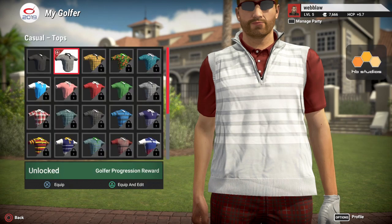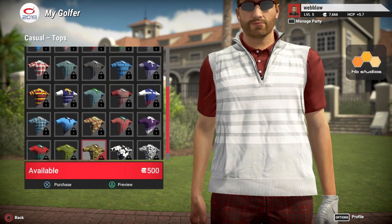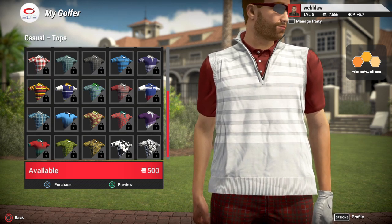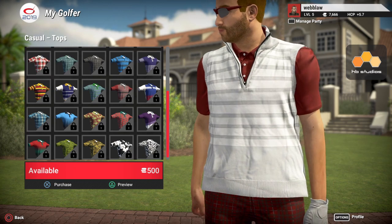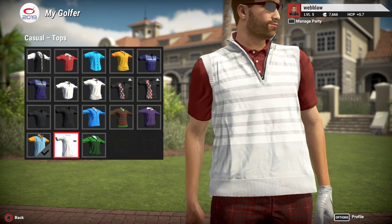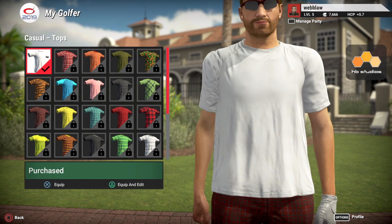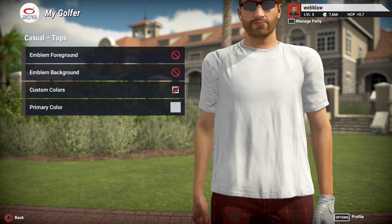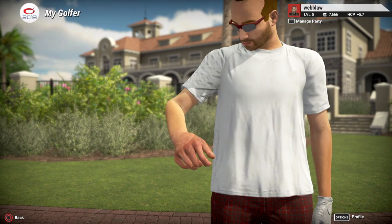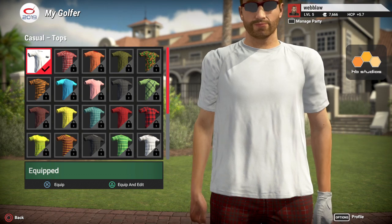You can also purchase different shirts for varying amounts. I currently have 7,666 coins on the right side of the screen. For example, I can equip a casual clothing shirt — hit equip and exit — and then change the color and other details from there.